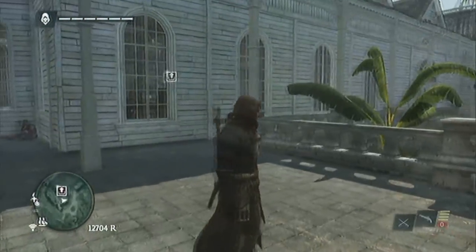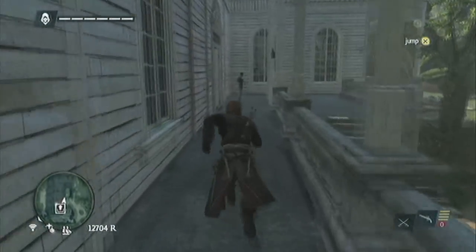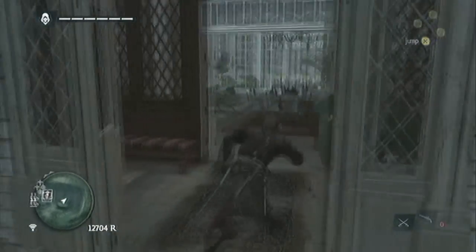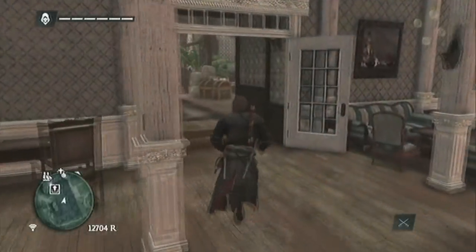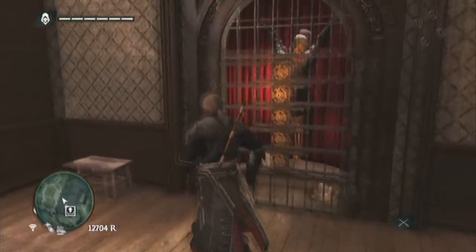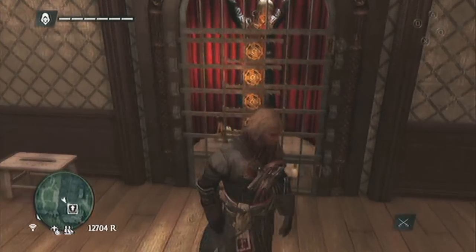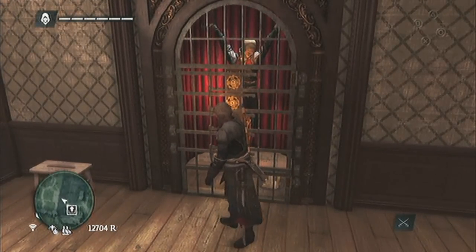It's a Templar Hunt symbol on the map. You get those keys, then come back here. It's inside this house on top of the hill. Go in and it's going to be right here to your right. Once you get the five keys, you just bring them here and unlock each one of the five locks.